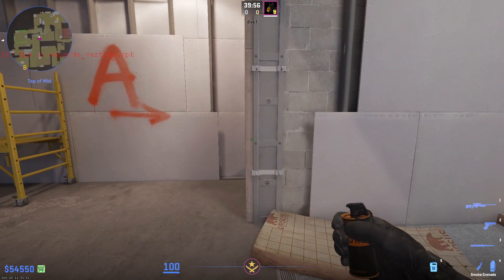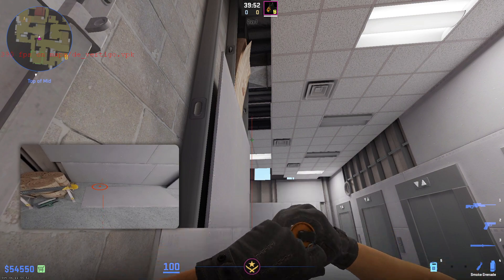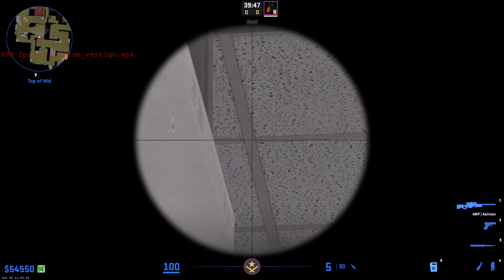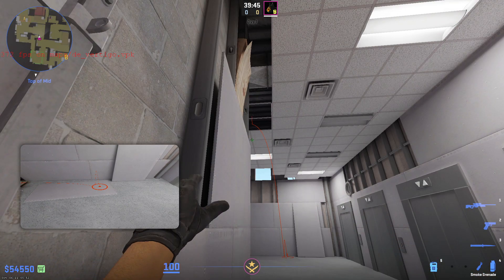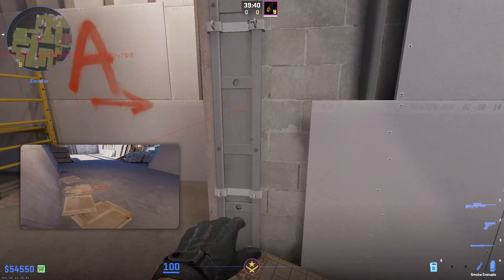All you want to do for that is go to this grey pillar right here, then you want to aim at the second roof part right here — like these squares on the roof. You want to aim at the left top part of it, then you want to walk ahead until you hit this part of the white light.